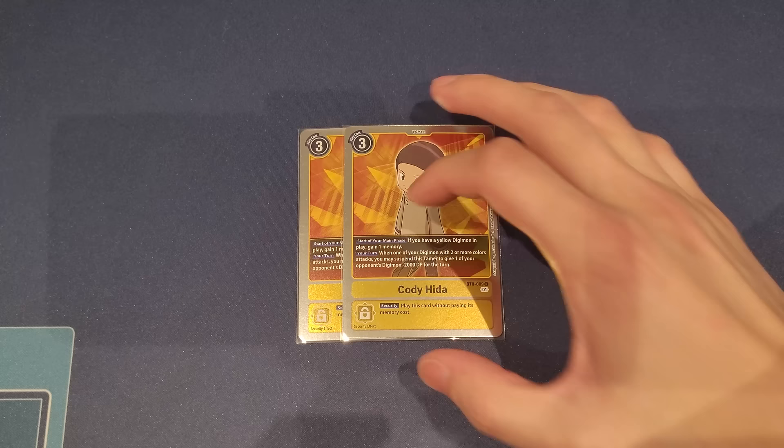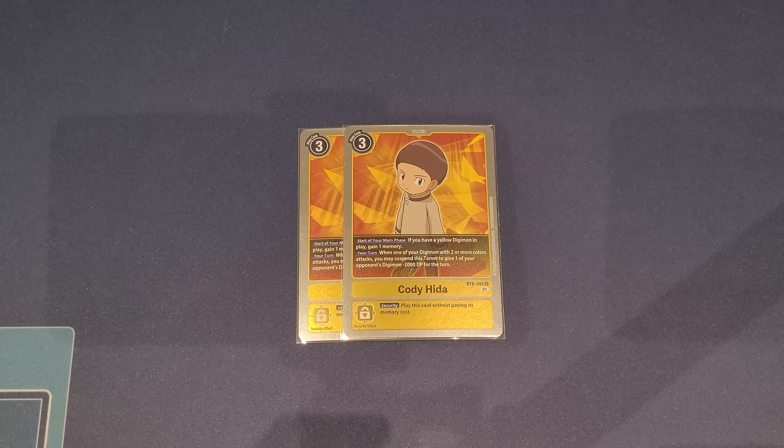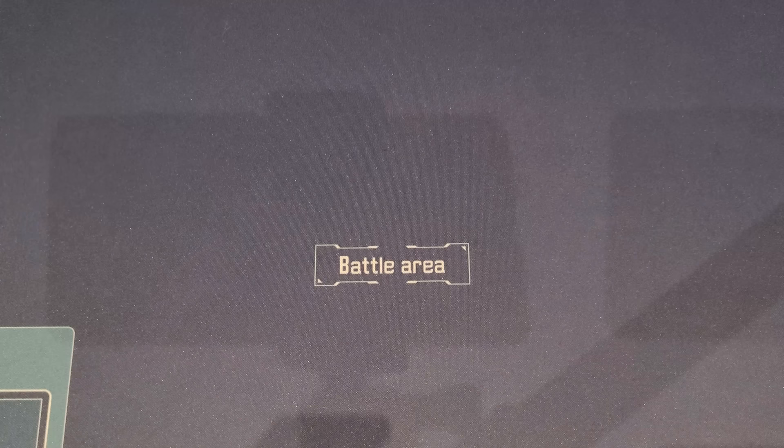We play two copies of Cody. We do play a lot of yellow Digimon, and at the start of your main phase you gain one memory. It also helps set up more tamers, and with more yellow tamers we can go for the hybrid-for-game strategy. Its your-turn effect is: when one of your Digimon with two or more colors attacks — which a lot of our top end is, including Marcus Damon himself — suspend Cody to minus 2000 DP to one of your opponent's Digimon.